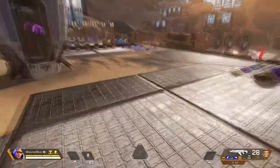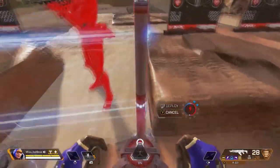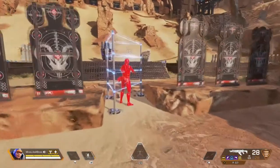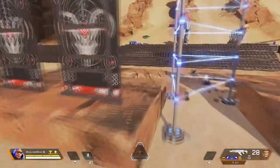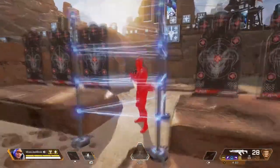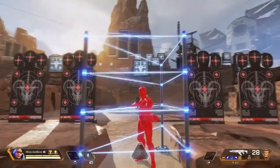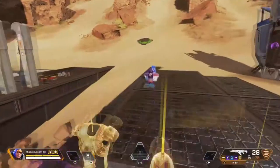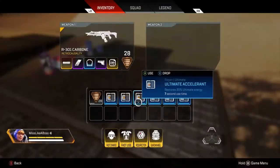Wattson lays traps. Instead of Caustic's gas traps, she lays electrical traps. Once again you're in a room and you don't want the enemy to come in — place fences across the entry point. Any enemy who walks through gets injured and is stopped. Your team can walk through it without getting hurt. To you the fence looks blue, but to the enemy team it turns bright red, so they can spot it from about 50 meters away. Be mindful of where you place them. Her ultimate is actually really cool when used properly.